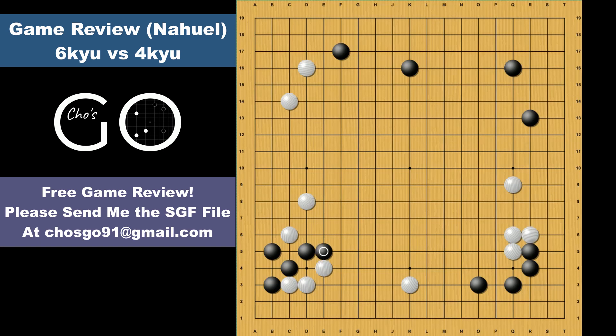If black pushes from this side, white naturally makes the bottom side territory by jumping. If black stands again, white can tanuki and take the left side. This push and cut doesn't work for black by the atari and block. And back here, if black pushes from this side, white makes the knight move, forcing black to come out with the diagonal move and defend the left side. If black invades like this next, white is fine by this slide. White is happy taking both the bottom and left side.